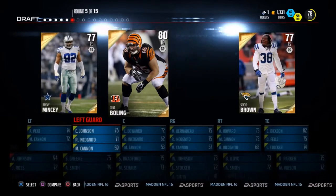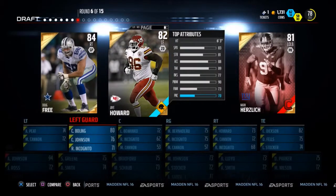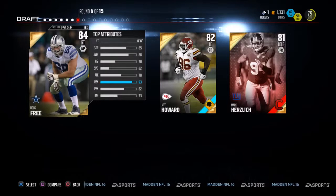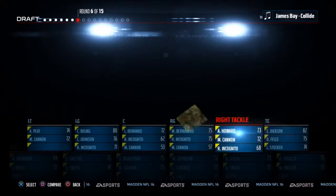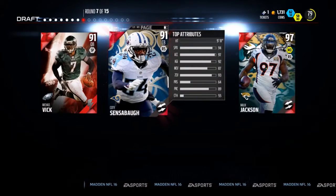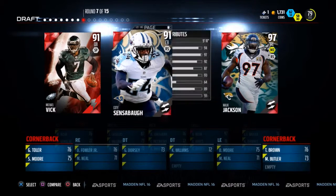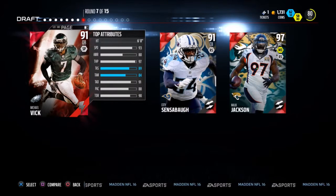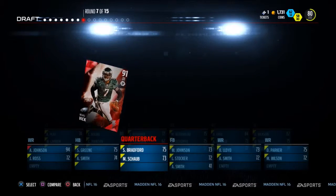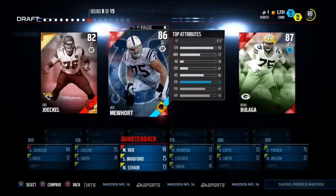Round 5, all 80 overalls — no tough option. Clint Bowling for the Bengals, 80 overall, highest rated. Round 6, same thing: take the highest overall if we need it at that position. We get a free pick there, 84 overall. And now another legend round — this is what we need more of for an 86 overall. 97 Malik Jackson, 91 Sensaba, or 91 Michael Vick from the 2010 season. We're taking Michael Vick in the Atlanta uniform.